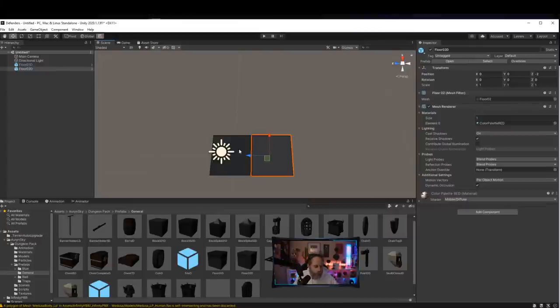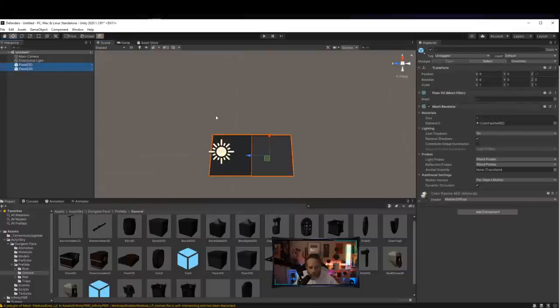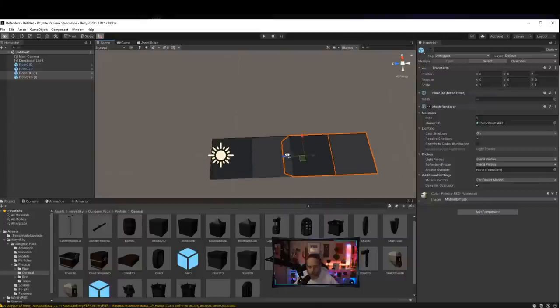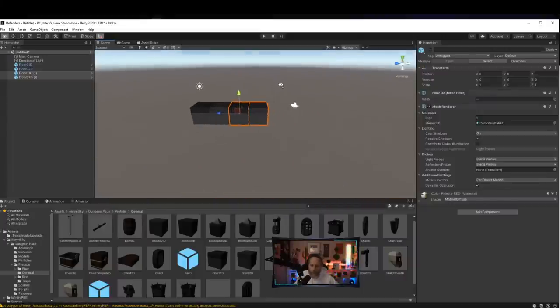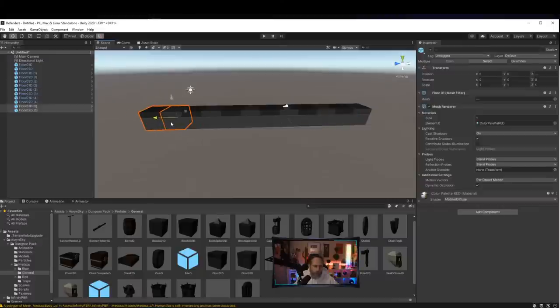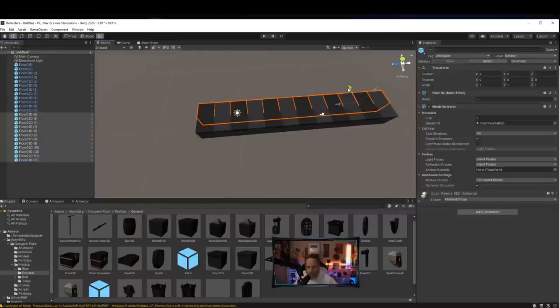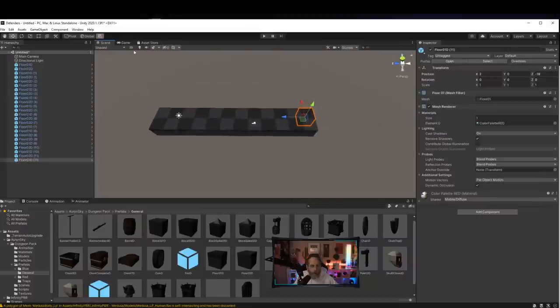Now I've got that checkered pattern. I'll select both floor pieces, Ctrl+D to duplicate them, and drag them over. I want to go about 12 wide, so I'll duplicate several times. Then I'll select all of them, duplicate again and offset to make a wider road. Now I've got a nice fat path for the enemies to walk along.